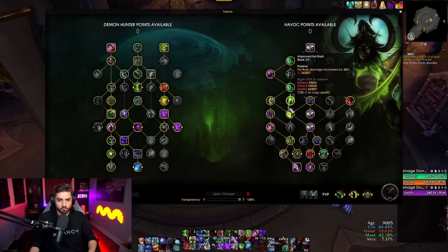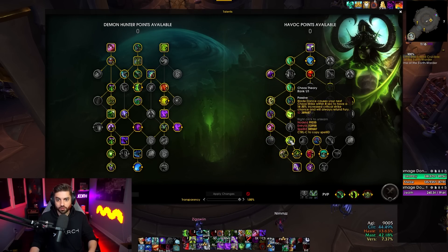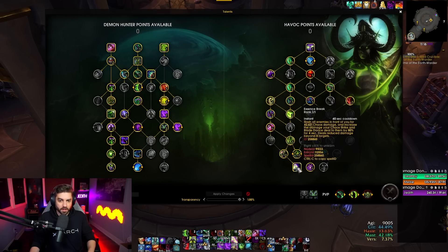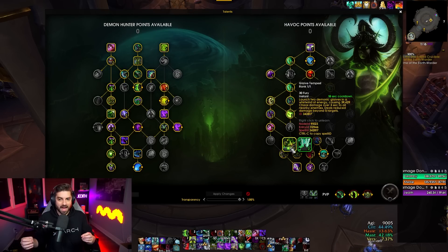We're taking Chaos Theory, which is actually pretty decent damage — looking at some of the sims, it's pretty competitive with some other talent choices. And of course we're taking Know Your Enemy — we need that, it's what makes crit valuable for us. And of course, Essence Break. We're taking Glaive Tempest. This is basically how we're going to keep up our AoE and cleave damage with this build.